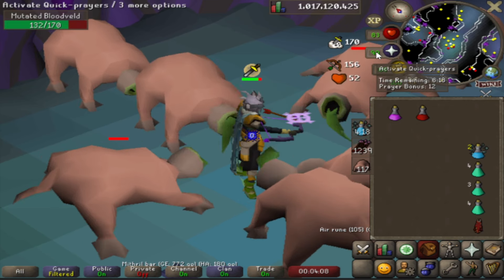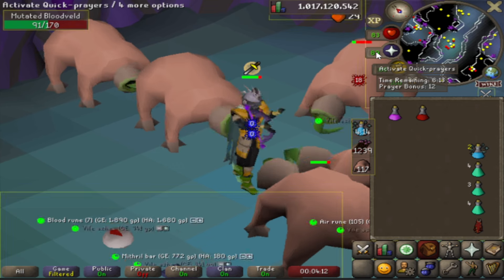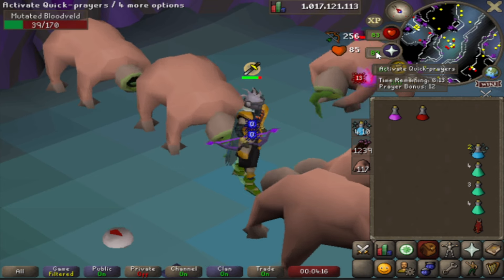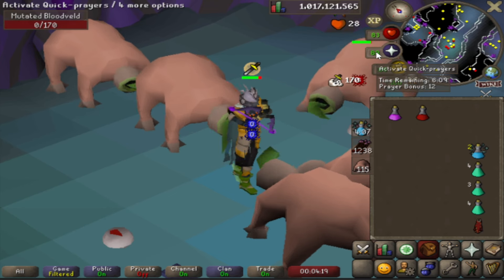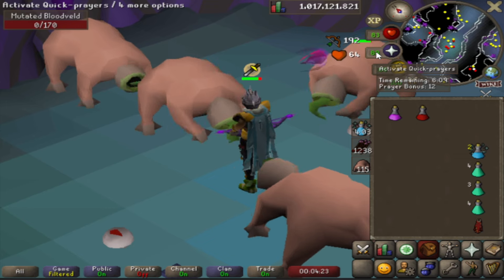Now that we have covered the basics of both potions, let's talk about how they work together, especially for those who love AFK slayer or bossing. The goading potion keeps monsters attacking you non-stop, while the prayer regeneration potion keeps your overhead prayers — like Protect from Melee or Protect from Missiles — running without needing constant prayer restoration.